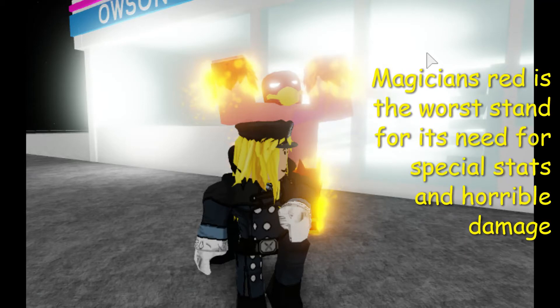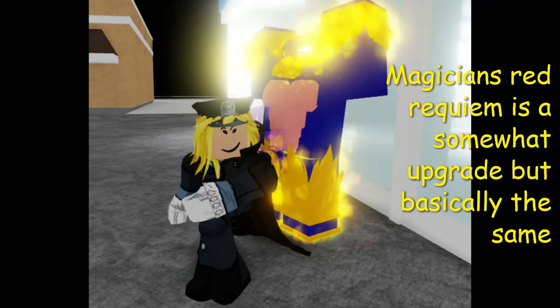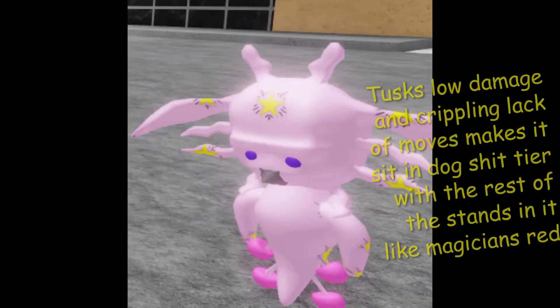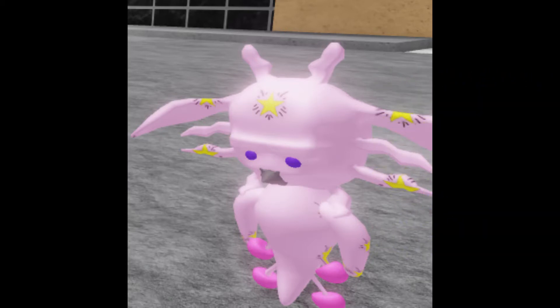Magician's Red is the worst stand for its need for special points and overall painful low damage. Magician's Red Requiem is a somewhat upgrade but basically the same. Its slow damage and crippling lack of moves makes it sit in dog shit tier, along with stands like Magician's Red and High Funny Crippled Joke.